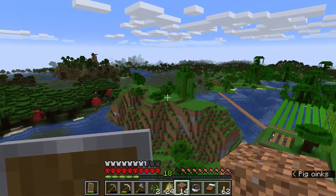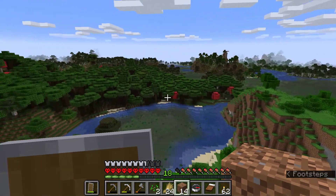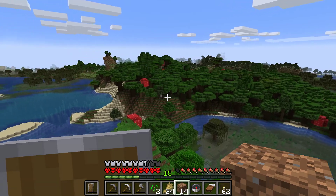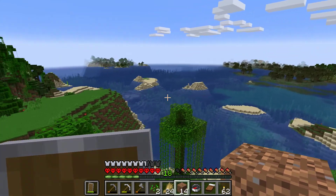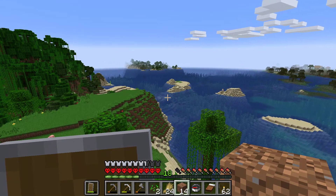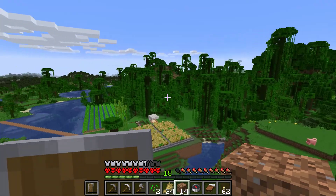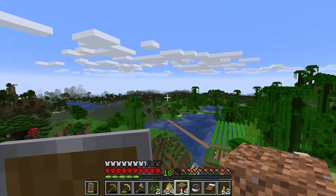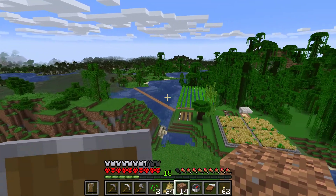Looking from the top of the hill, there aren't any animals as far as we can see. We can't really see into that forest — the trees are too thick, there could be things down there but we wouldn't be able to see them. There are some little islands but nothing on those. There's something over there in the jungle I want to go check out soon, but let's go find some sheep first.